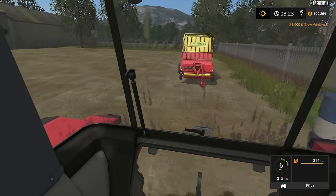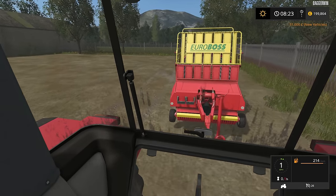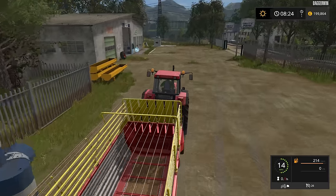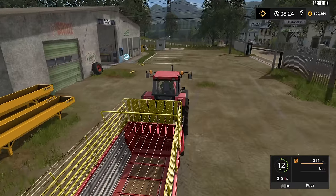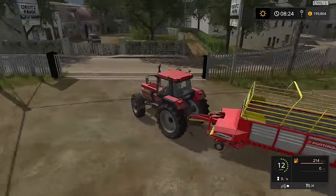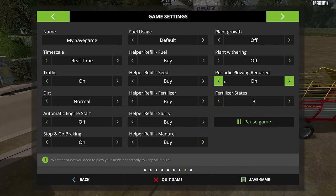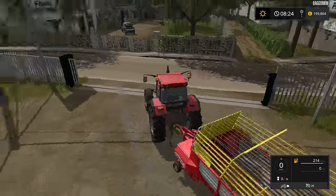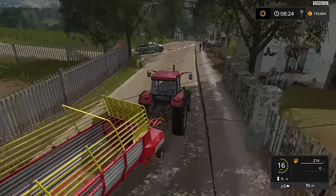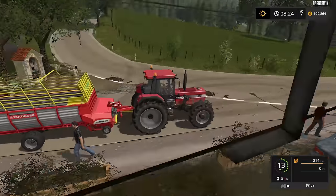That is sad to see - only £199,000 in our bank balance. It looked much better when we had two hundred. Oh well. We will have some big harvests soon because we have four fields planted. Periodic ploughing - I'm just going to switch it off because I do tend to forget. However, this is the perfect map for periodic ploughing so I may well turn it on again very soon.